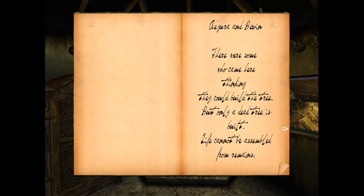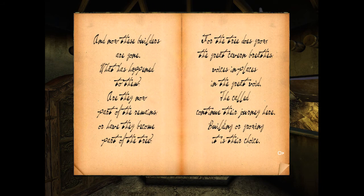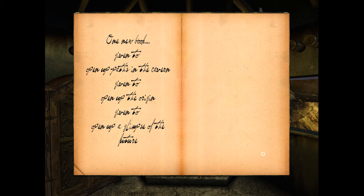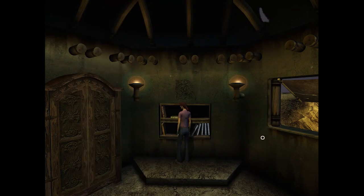'There were some who came here thinking that they could build the tree, but only a dead tree is built. Life cannot be assembled from remains. And now these builders are gone - what has happened to them? Are they now part of the remains, or have they become part of the tree? For the tree does grow. The great cavern breathes, voices and places in the great void. The called continue their journey here. The called must be like us - building or growing, it is their choice. One new book: given to open up paths to the cavern, given to open up the origin, given to open up a glimpse of the future.' That must be what they put on your shelf when you got the D'ni expansion.